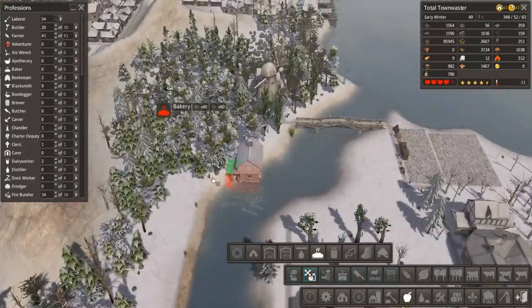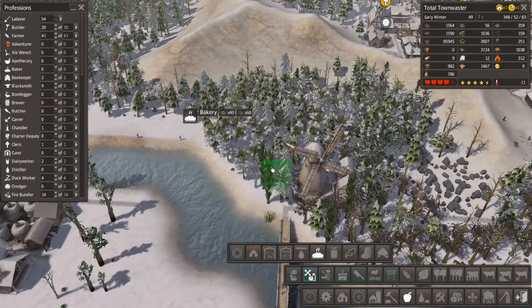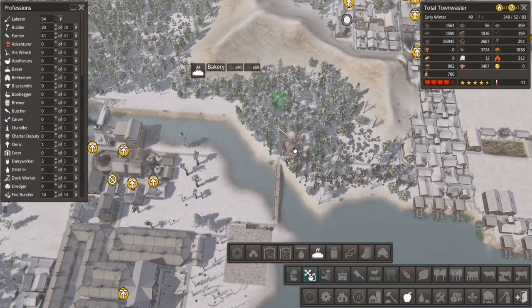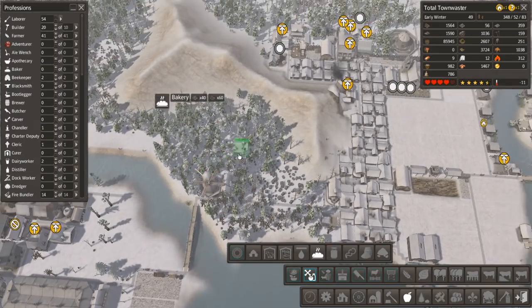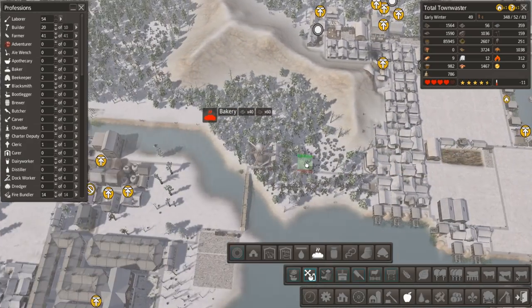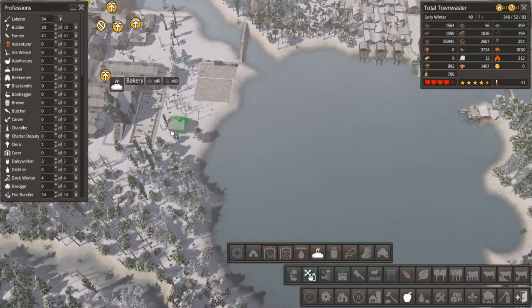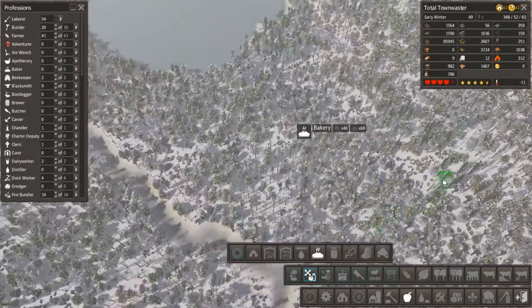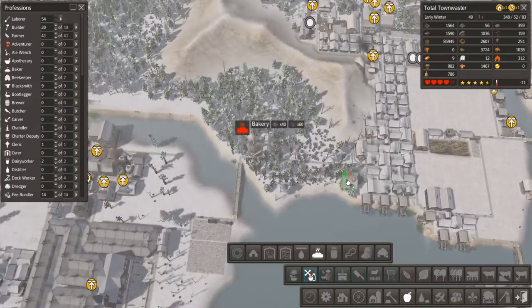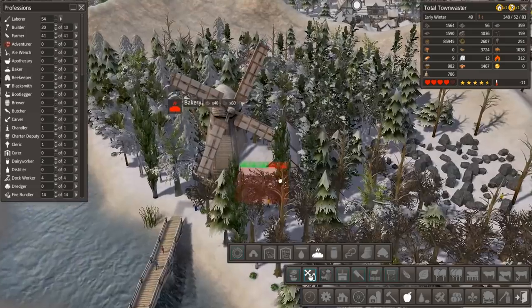Alright, now we do have that there. The best spot for this would be in this area — maybe we do a food production center in here, that way over here can stay as farms as we continue to expand. That way it's reasonably close to the markets and future expansion probably up into here. I have a plan for a big area — I'm thinking that might be a good spot because it's nice and big and empty. So yeah, we'll do this as food production.